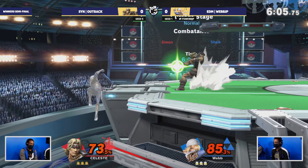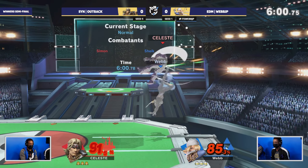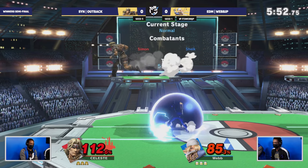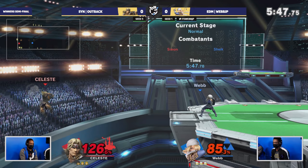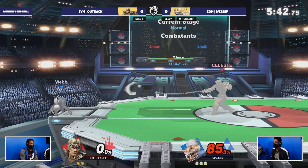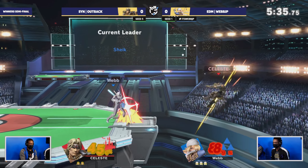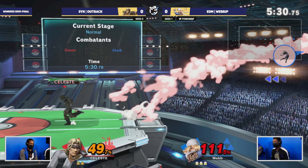You got to be careful — that up-B out of shield is like frame four, so really fast. Nair is getting a lot of mileage here from Webb. Using the drag-down up-air into the down smash — not gonna take the stock but looks super nice. Looking for a bouncing fish or a tech chase situation. Sheik is one of the best edge guarders in the game — needles, bouncing fish, forward air, even the vanish. Webb is just not stopping with this momentum.